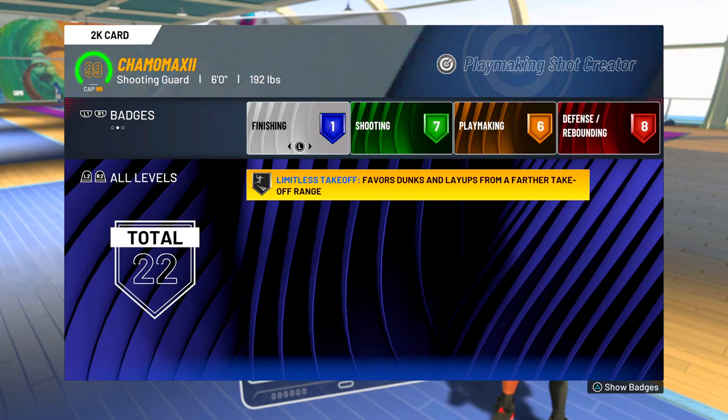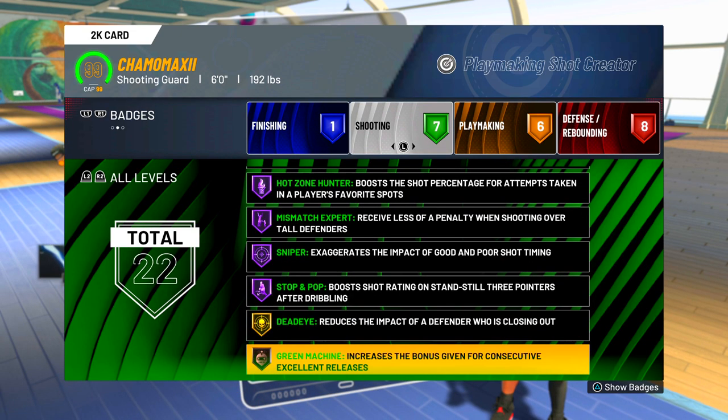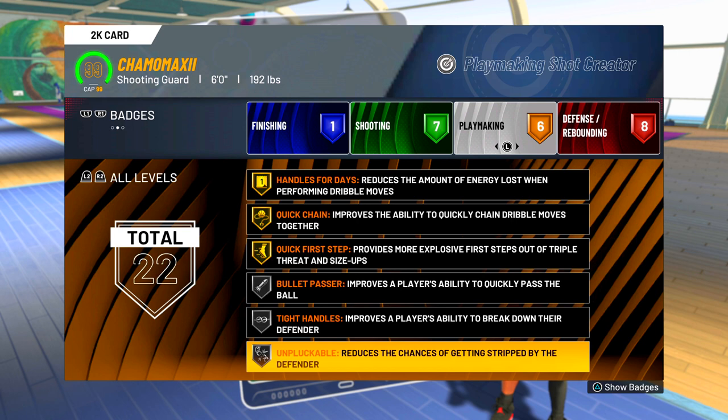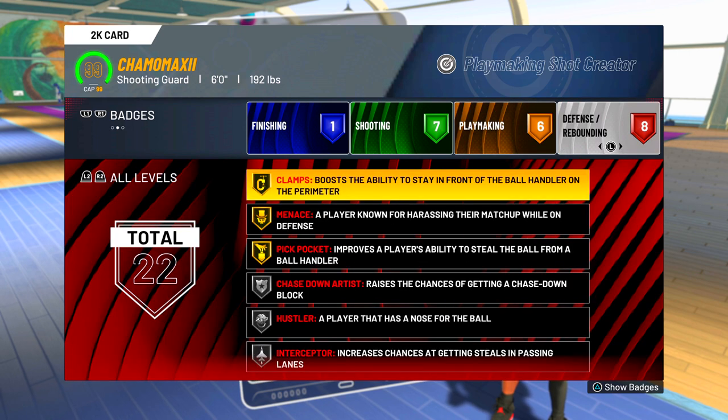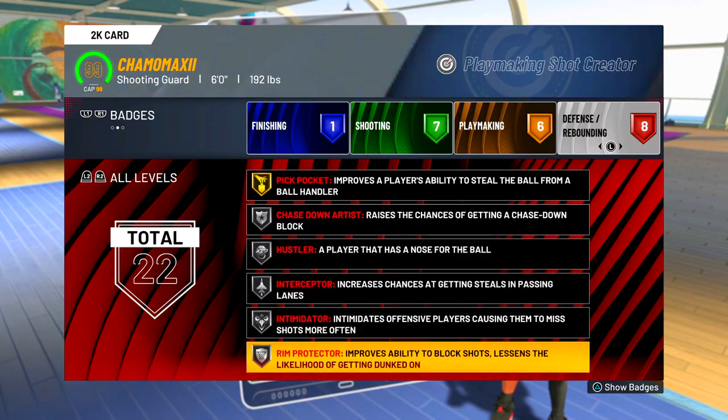If someone is just walking around the park and they see me, they'd be like, 'Oh, he's on a regular play shot.' So you open my card and you see I'm six foot, 192 pounds. I have high shooting, high defense, I can get elite dribble moves, and I can dunk the ball. We're going to have a game for y'all boys — let's see if you go crazy in this video.